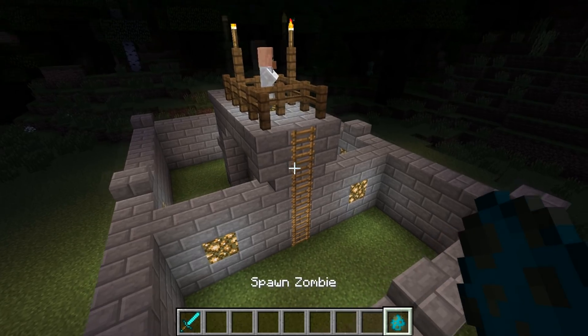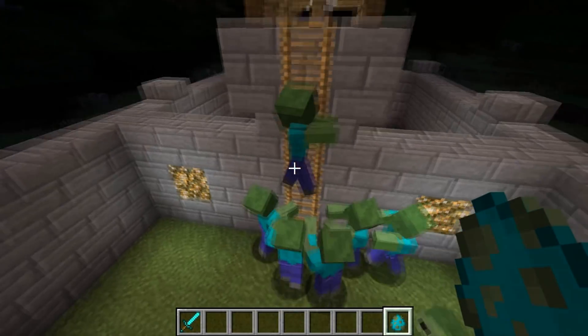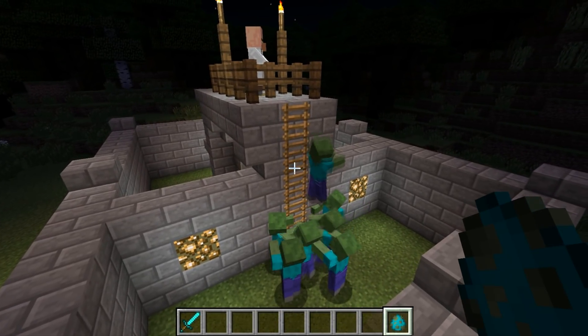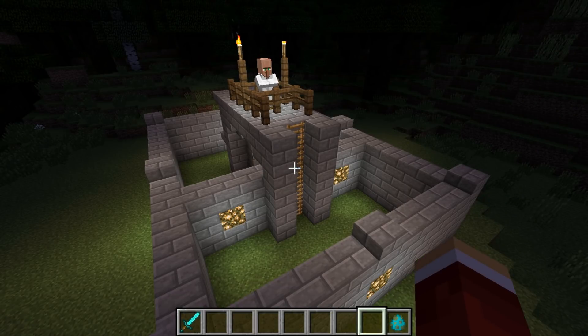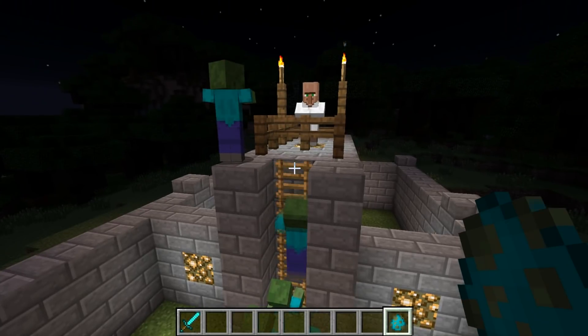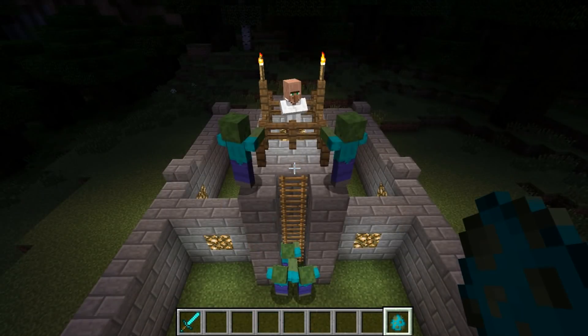I seclude the zombies to one side, drawing their attention to the ladder. It works — a couple of zombies are pushed up from behind, but they can't manage to climb up any further to the villager as they tend to slip to the side. To stop this, I add support columns on the left and right of the ladder. And success! A couple of zombies were pushed up the ladder due to the zombies behind and beneath them forcing them upwards.